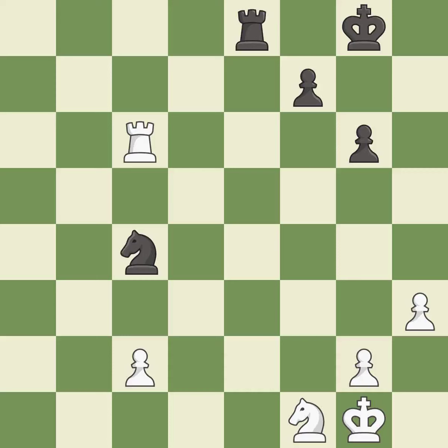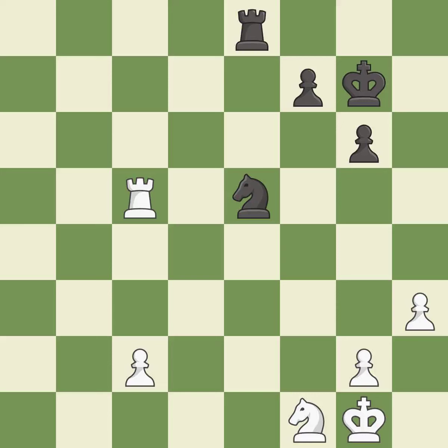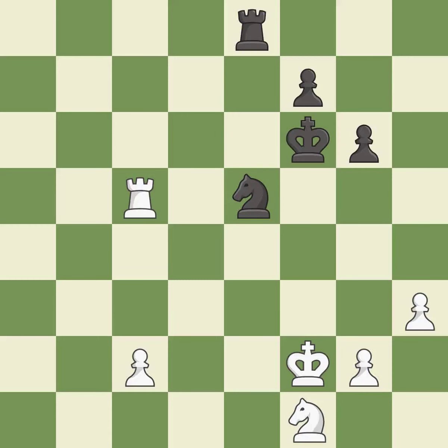This is the start of the endgame and white is equal — it is a great move. This moves the knight to safety — it is excellent. This move puts the rook on a safer square — it is good. An active king is critical in the endgame and getting it off of the back rank is the first step — it is best. This activates the king in the endgame by getting it off of the back rank — it is excellent. This is not the right idea — it is an inaccuracy.